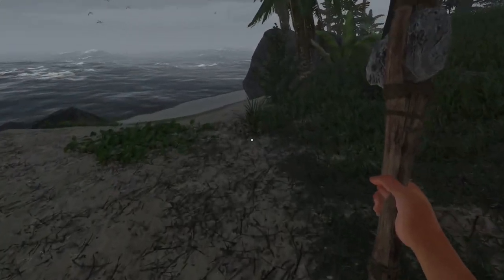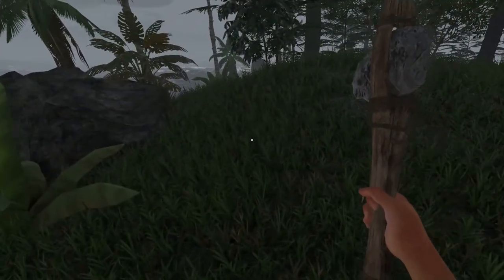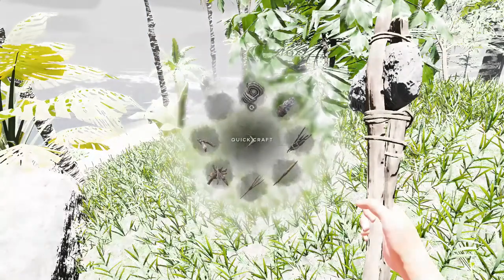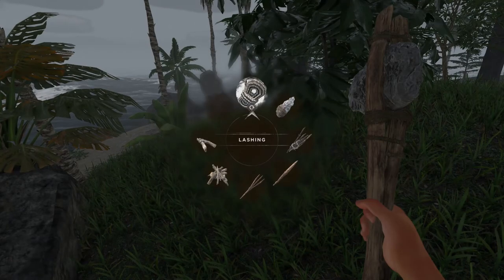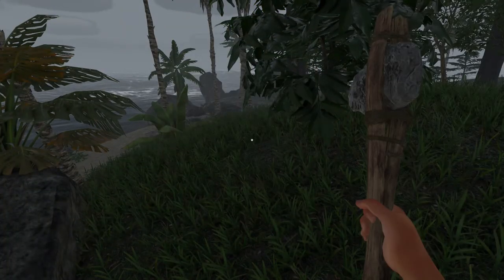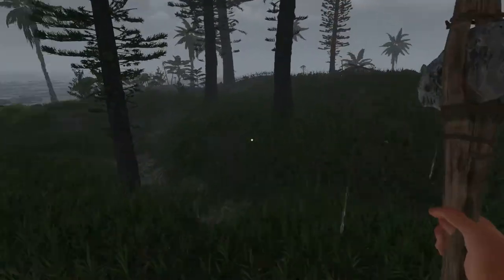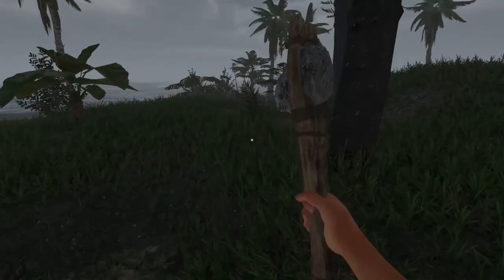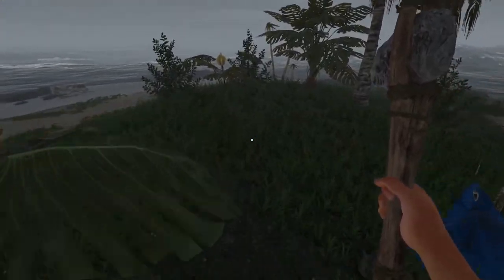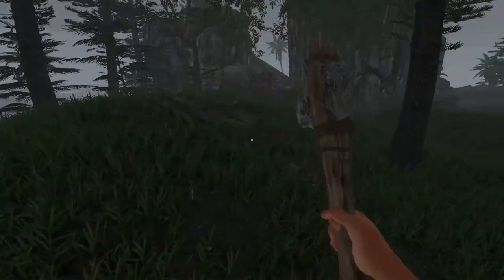Let's strip this island of all the palm fronts - they do respawn though. In experimental versions I had the feeling that if you went away from your island for a day and came back, all the yucca trees were there again. The palm fronts are really getting scarce right now. There's one - I'll just grab it. Here's another one.